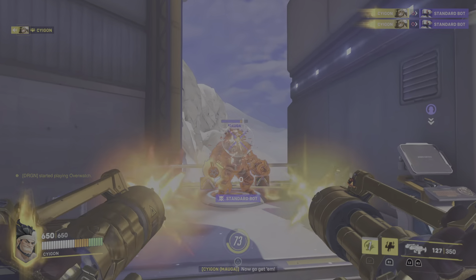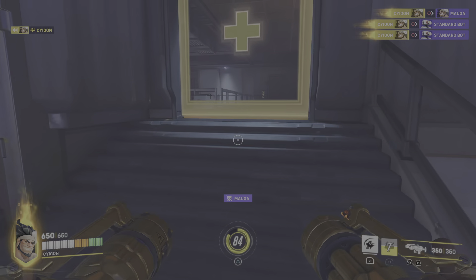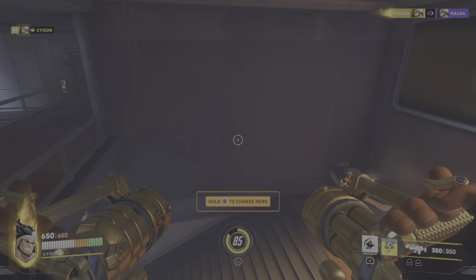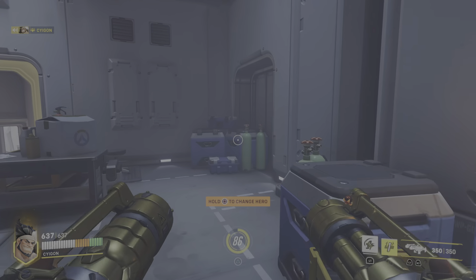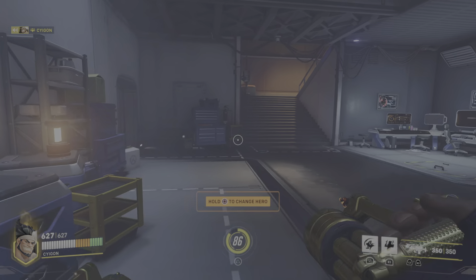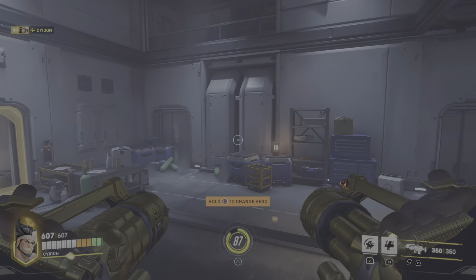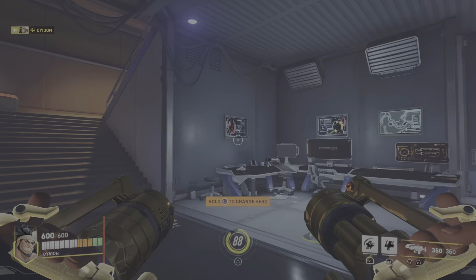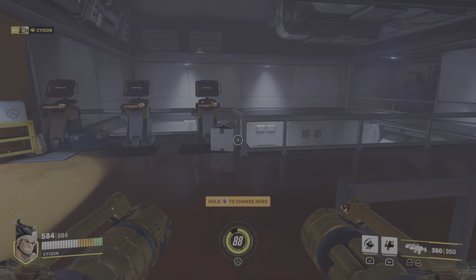I just enjoy playing Mauga. The self-heals are great — I love the self-heals. Cardiac Overdrive? I think it's interesting the way they implemented the two hearts thing. Because realistically, if humans did have two hearts, blood circulation would be a lot more even, and realistically we would be a lot bigger, just like Mauga. So I think that's actually really cool and unique. It's also really cool to see a Samoan character.